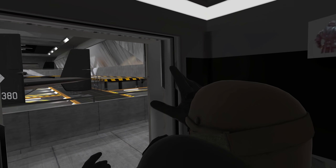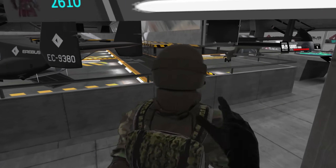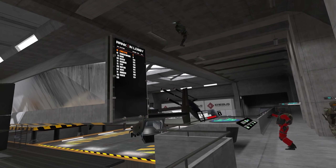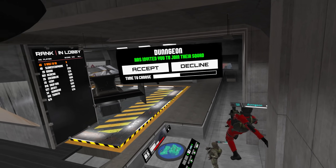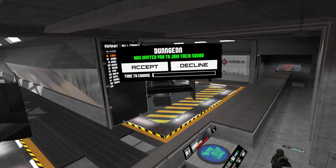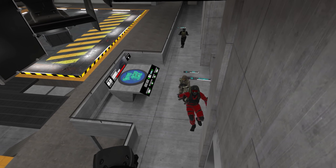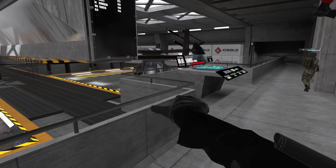Your butt is just in my face. Look at the short little people, so tiny. Apparently you can climb on anything in here. I don't have a gun right now. I'm not joining a squad — actually, screw it. I'm joining. I'm joining your squad.